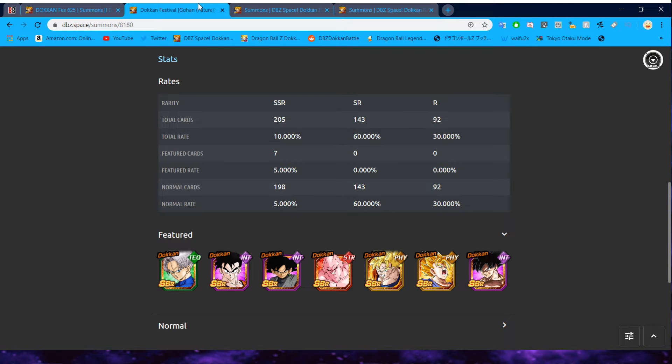We have Armored Trunks, the new Future Gohan, Int Black now instead of Hit, Super Boo, the old Fizz Future Gohan, Super Vegito, and Int UI Goku. This is a pretty bad banner. UI Goku and Super Vegito are obviously pretty good, and Gohan's pretty good himself, and Trunks is alright. But Goku Black is kind of not as good as some other units you could be summoning for — especially not as good as Hit. Super Boo is really not that good, especially since he literally gets replaced by Cooler coming down the line, and Fizz Future Gohan is just Fizz Future Gohan.